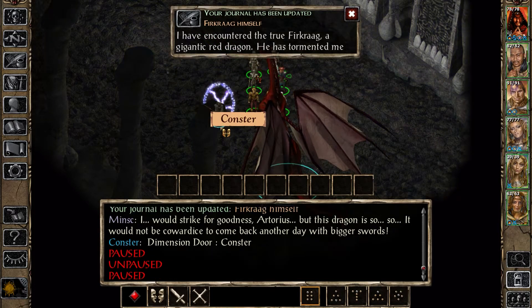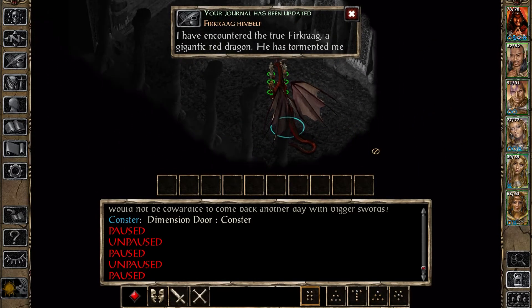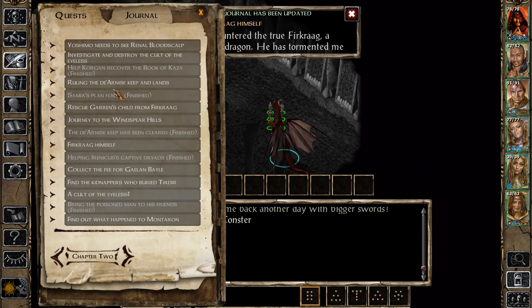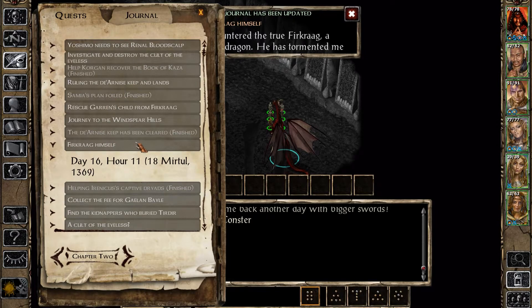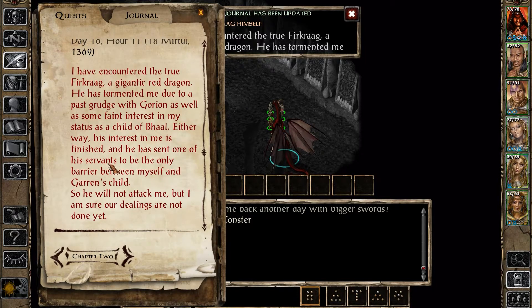Is that him? And he's gone. What is this? Firkraag himself. I've encountered the true Firkraag - a gigantic red dragon. He has tormented me due to a past grudge with Gorion, as well as some faint interest in my status as a child of Bhaal. Either way, his interest in me is finished, and he has sent one of his servants to be the only barrier between myself and Garren's child. He will not attack me, but I'm not sure our dealings are not done yet.